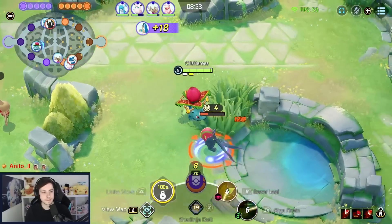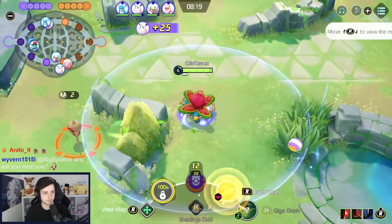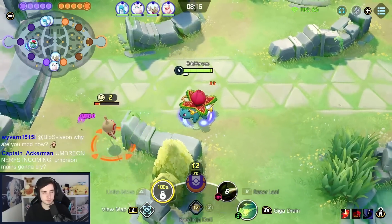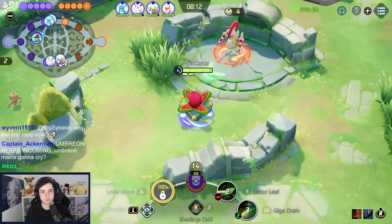It fully depends on who I'm up against. If the enemies have a lot of burst that doesn't really require a lot of CC, Shedinja Doll is absolutely amazing — it can dodge so much damage at the same time. While, say you play against Void Tackle Pikachu or something, then having Full Heal is just straight up better.